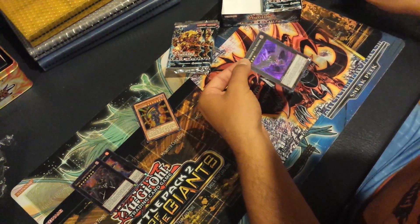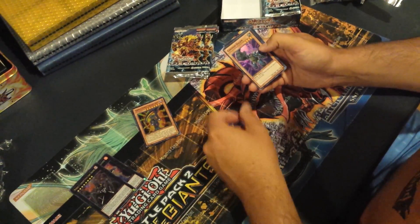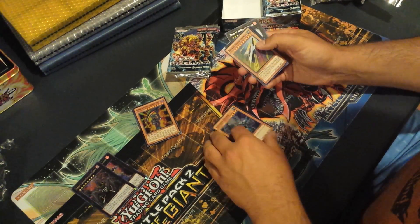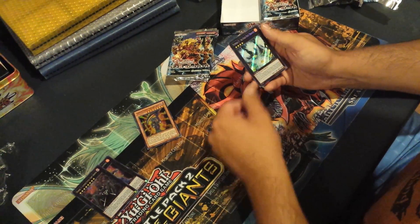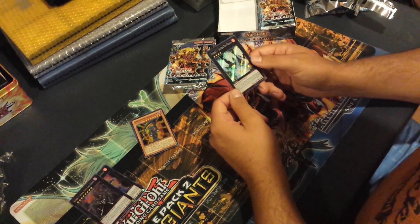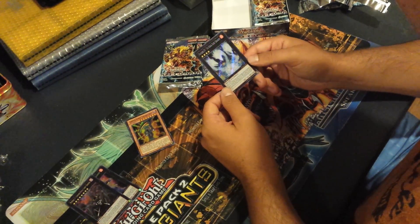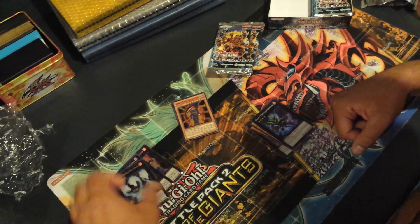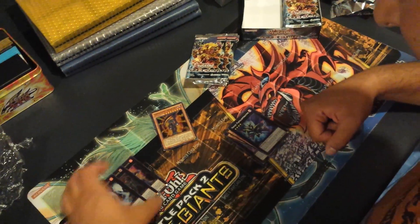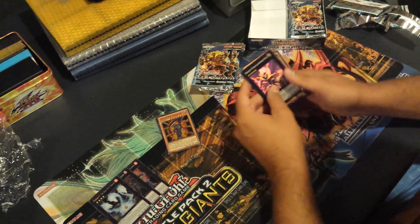It's kind of interesting how some of these CXYs are super rare — CXY Mecha Equip Djinn. Go-Go-Go Golem is a super rare. Rocket Arrow Express, Night Papoor Operative. And we have a Secret Rare: Number 57, Tri-Head Dust Dragon. That looks like... I don't know, three level fours. Knight Papoor Operative is a super rare.